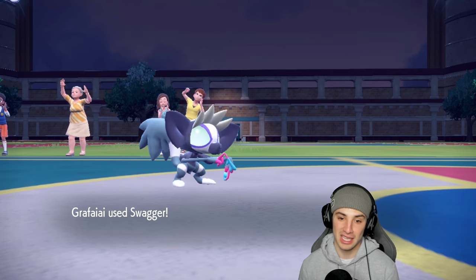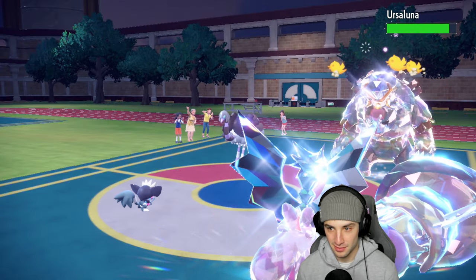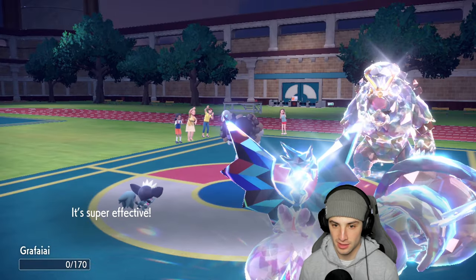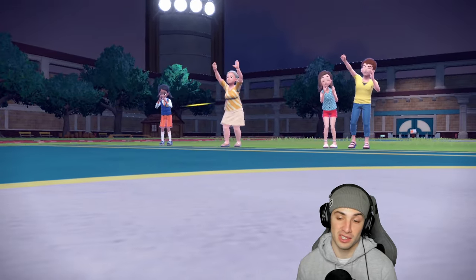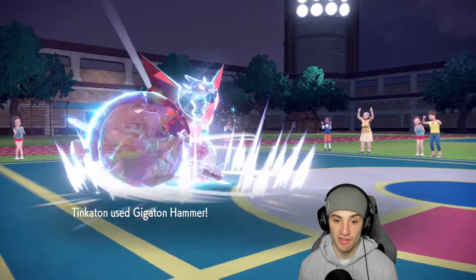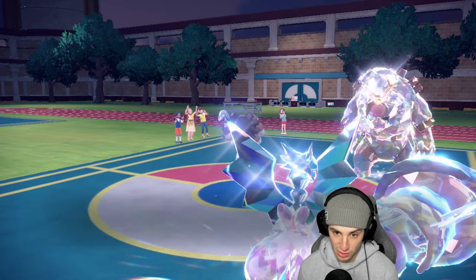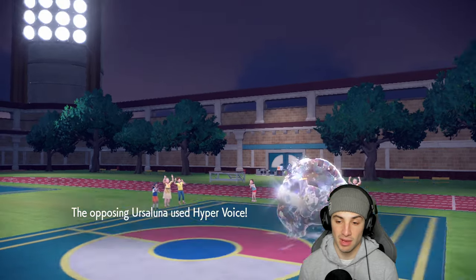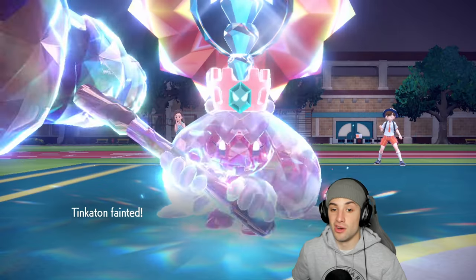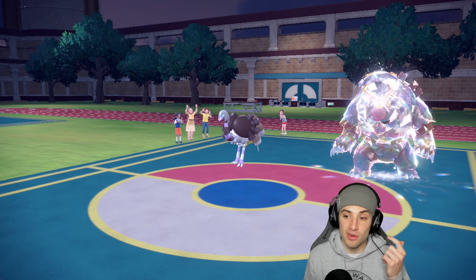Grafaya wakes up — huge! I can Swagger the Espatha and give it an attack boost, since it's special attacking the confusion matters. Lumina Crash finishes off Grafaya, but Tinkaton wakes up — big time! Gigaton Hammer does some nice damage and Espatha is confused. Hyper Voice still lands but at least we got the Gigaton Hammer off. The sleeps didn't last too long — I'll take that.